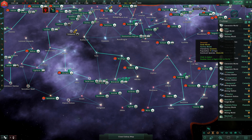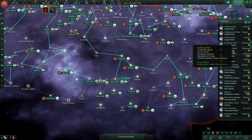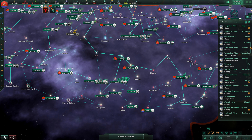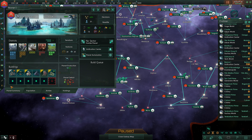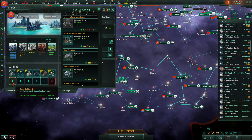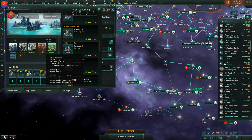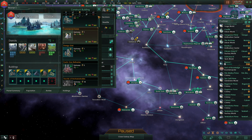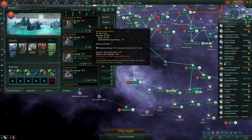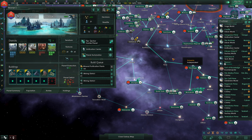We're going to put in a food processing facility and three agriculture districts there — that should get our food under control. What else do we need? We need additional minerals — that's definitely true. I passed one up here due to a lag spike. This unification center — it's fine to remain as a unification center. We're going to put in a mineral purification plant and four mining districts, and then put in the rest as admin offices.